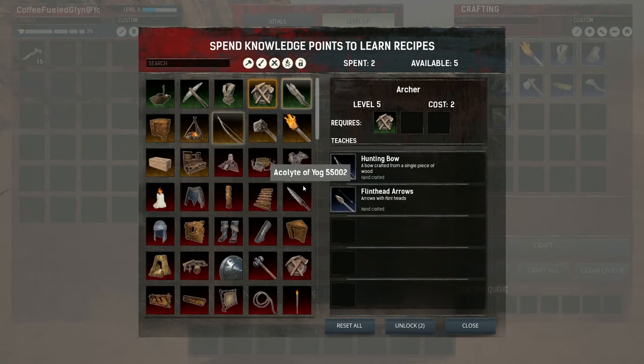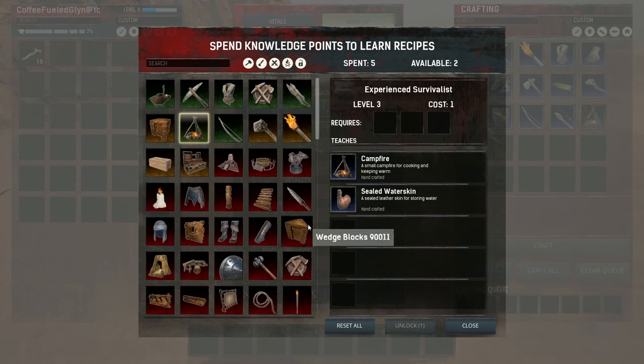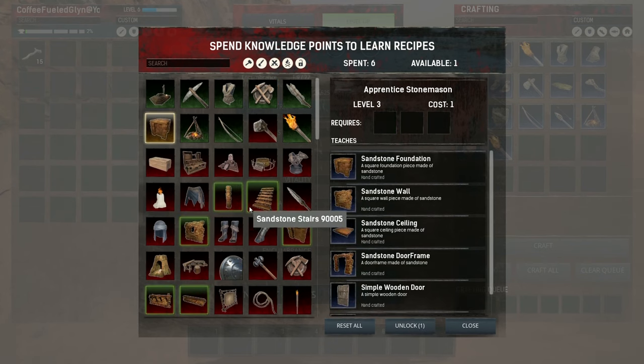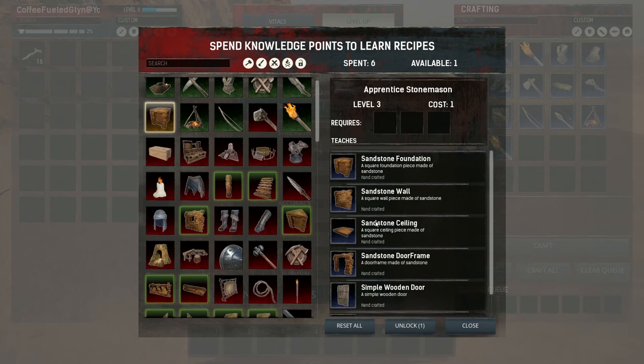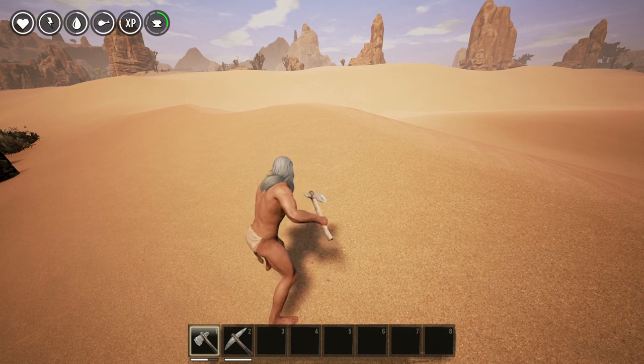You can decide whether you're going to play ranged or melee, and then pick up the Archer recipe when you can. As you progress, pick up all the Survivalist recipes like campfires and sealed water skins — that's stuff you'll definitely need. I'd also pick up a torch because it helps massively at night. You don't need to focus on building right at the start, but if you do want to get into building quickly, Apprentice Stonemason is the way to go.